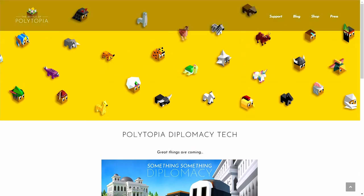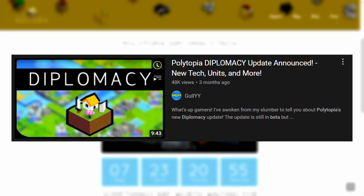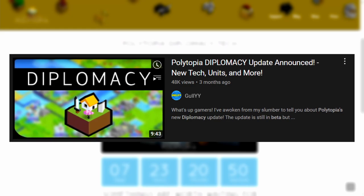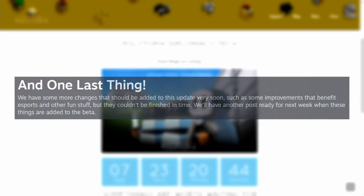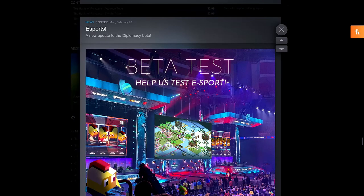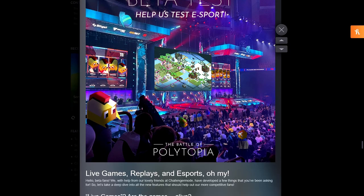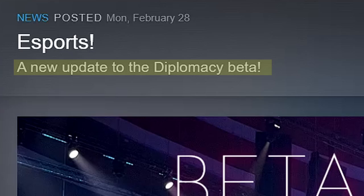There's something else that I wanted to cover in this video as well. If you remember at the end of my other video where I talked about the beta release for the Diplomacy Update, Zoithrus teased at the end of the post that there'd be another part to the Diplomacy Update. That other part was released, but I didn't get to cover it because I had too much college work. Here we are on the Polytopia Steam webpage — they have some eSports update coming out with Diplomacy. It says a new update to the Diplomacy Beta, so I guess it's coming out with Diplomacy as far as I'm aware.